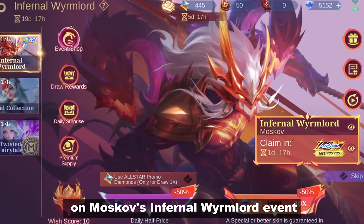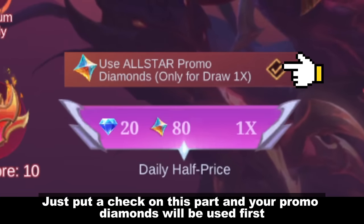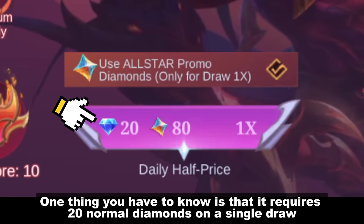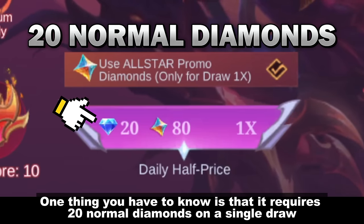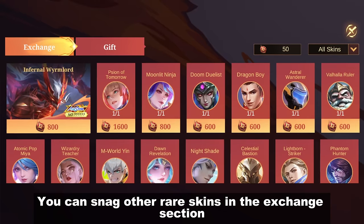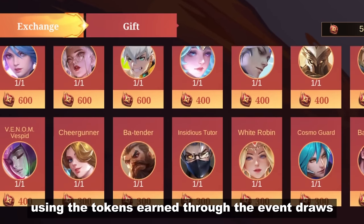You can also use your promo diamonds on Moskov's Infernal Wyrmlord event — just put a check on this part and your promo diamonds will be used first. One thing you have to know is that it requires 20 normal diamonds on a single draw. But this event isn't just about Moskov; you can snag other rare skins in the exchange section using the tokens earned through the event draws.